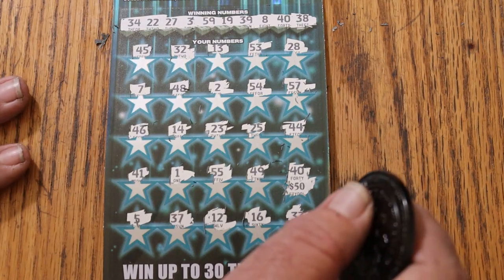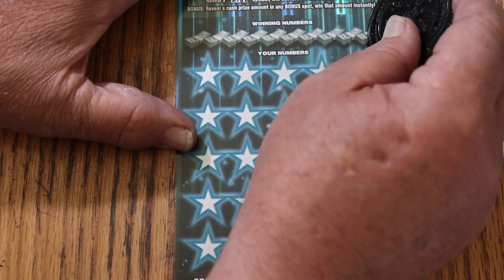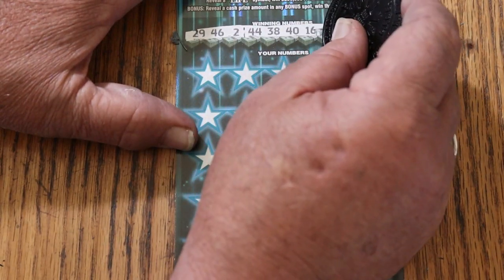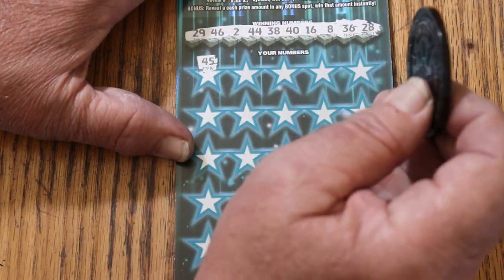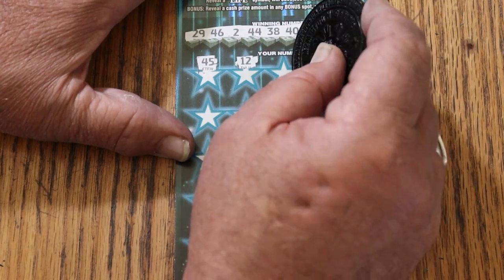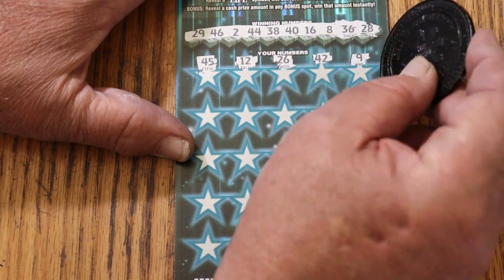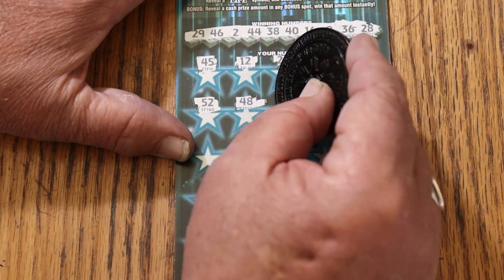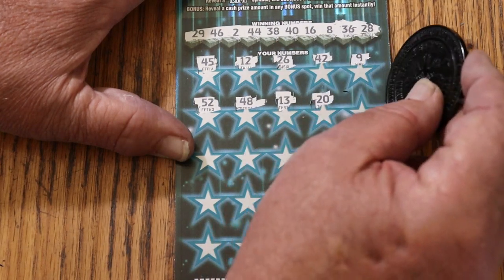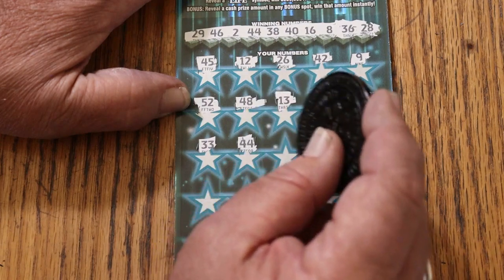Can we go triple back-to-back-to-back on ticket 14? 29, 46, 2, 44, 38, 40, 16, 8, 36, and 28. Here we go again. Number 9, 52, 48, 13, 20. 14, 41, 33. 44, and back-to-back-to-back.